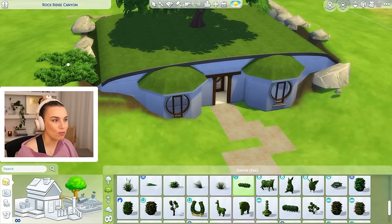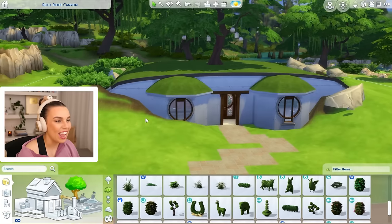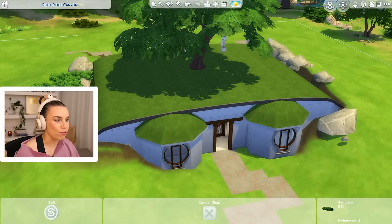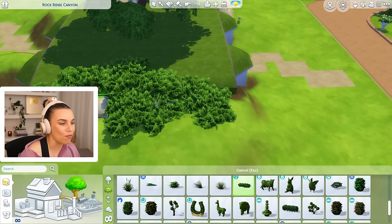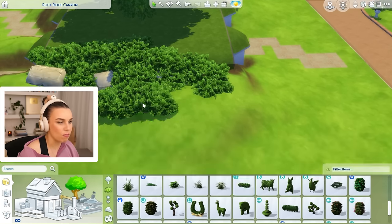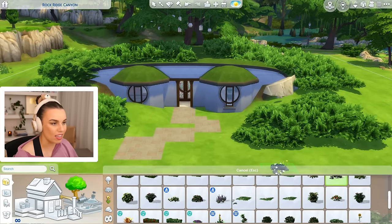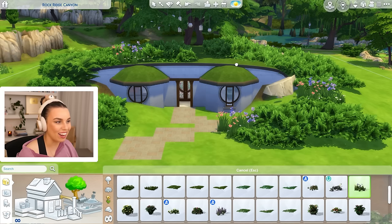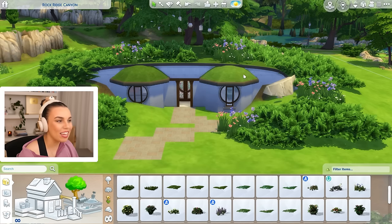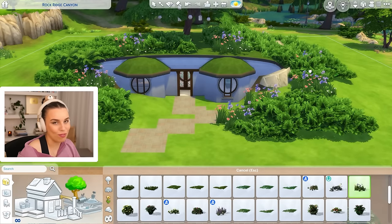We've got the beautiful Movie Hangout Stuff Pack tree that has lanterns on it - you guys are going to love it in night mode. We're using a whole heap of different foliage over the top of the house with a grass roof to start looking like a hill. This is my favourite foliage to use - it's actually from the Island Living Pack. It spreads so well over the hill and I use my bracket keys to size it up and down. Having both scaled up and scaled down foliage makes it look quite good. I love all of these wildflowers as well because in the movie they definitely have wildflowers all over their hills surrounding the hobbit houses.